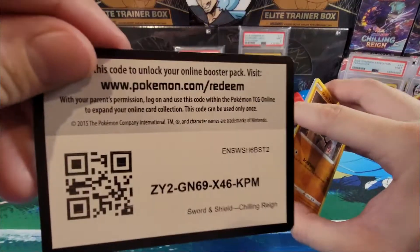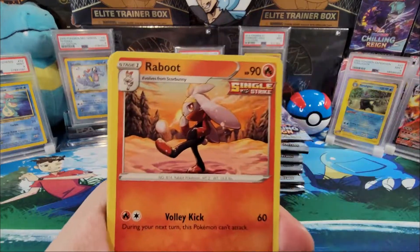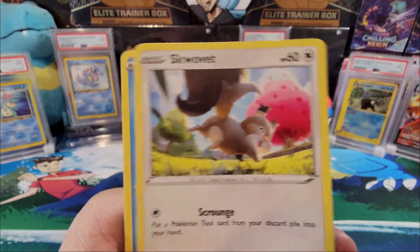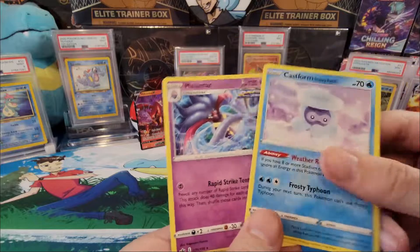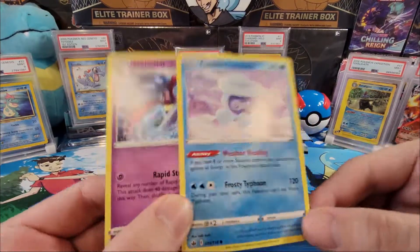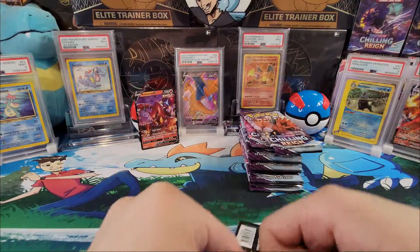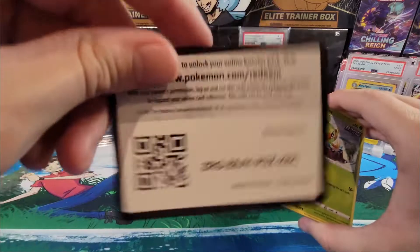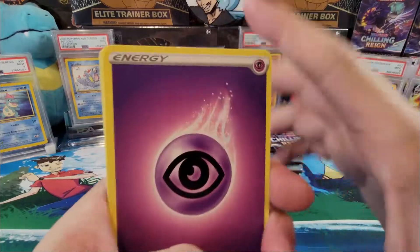I love opening booster boxes just because there's a whole bunch of code cards to give out. Rabbit, Scroll of the Skies, Kirlia, Yamask, Koffing, Sableye, Swoovet, Castform — not a reverse hollow — and Malamar. Green code again and no reverse hollow. I don't know if that's a new thing they're going to be doing, where if you get a green code you don't get a reverse hollow, but we'll see once I get my hands on more Chilling Reign packs.